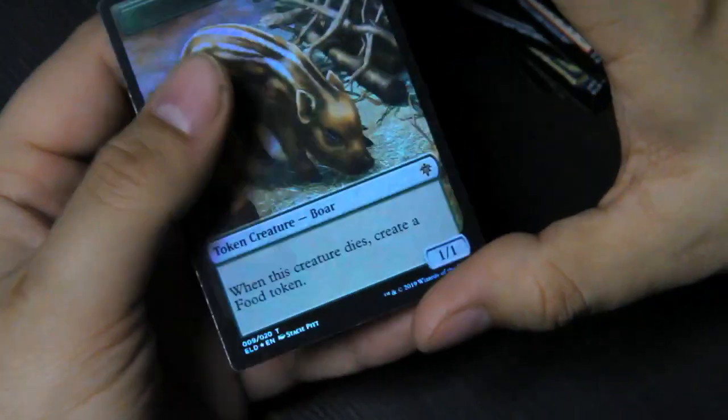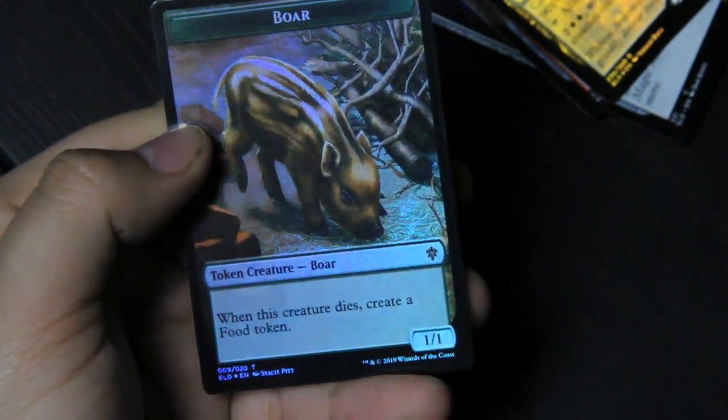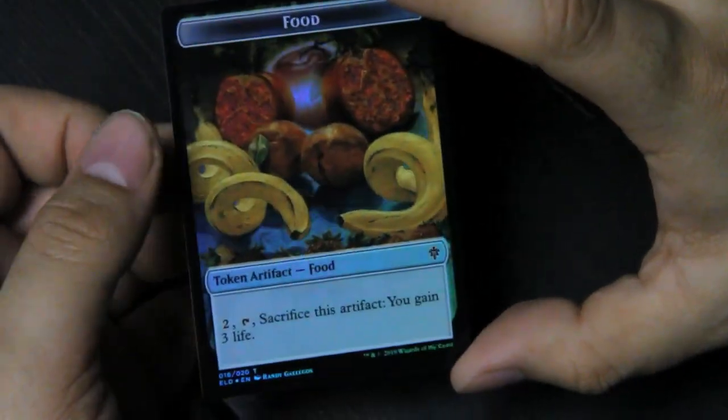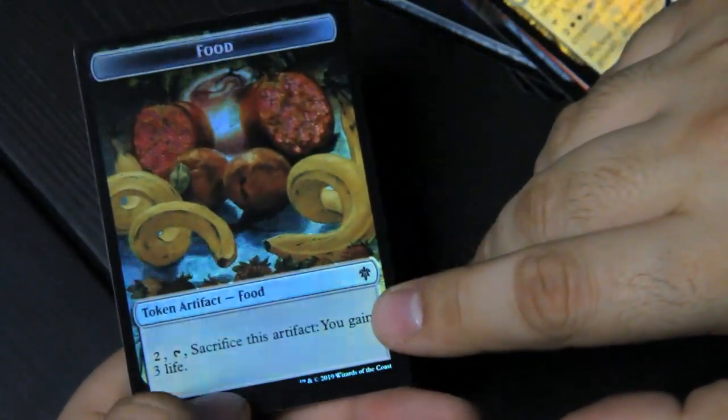And then our foil token is a boar creature token — which you turn into food. On the token it looks like you get foil on both sides, and I got a food token for the back of it. Oh, that's actually really good — maybe it's because boar becomes food, so you can just flip it over. Very cool. So I was glad I got the extended art — it was a mythic, that was really neat. A couple of the foils were the special showcase frames, and that was really neat. I would have loved to have gotten a borderless planeswalker, but still — cool cards.